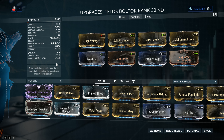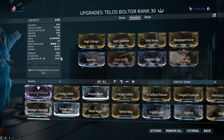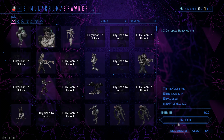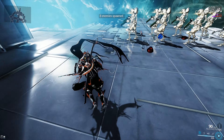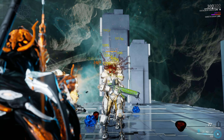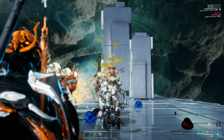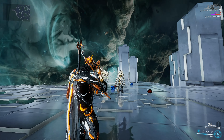If you didn't know, Impact, Puncture, and Slash — the physical damage types in Warframe — have a four times greater chance of applying a status effect over any elemental type. So with the 90-value mod here, I do have a higher chance of actually proccing Corrosive. Corrupted Heavy Gunners, level 120 — let's see what the Telos Boltor can do. The Prime did about 35-ish bolts to the head. Keep in mind the magazine on the Telos is 90. And as you can see, 30 bolts.